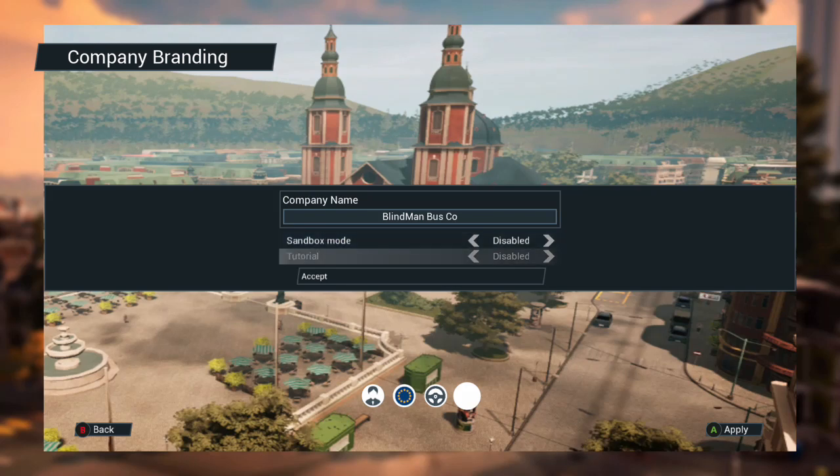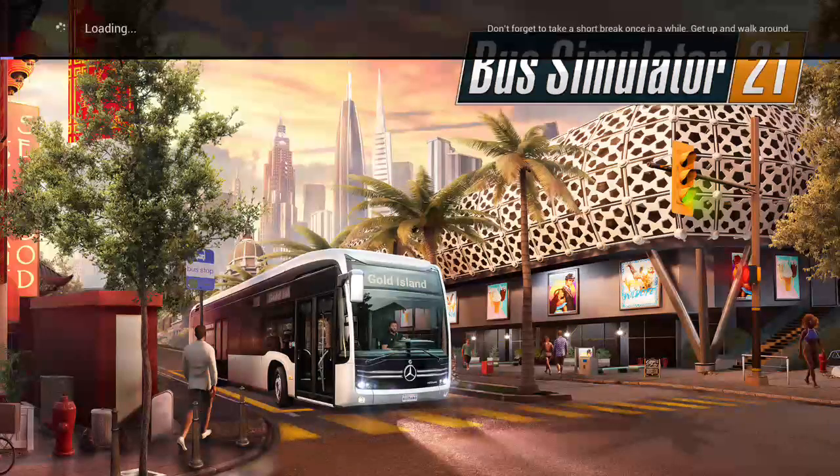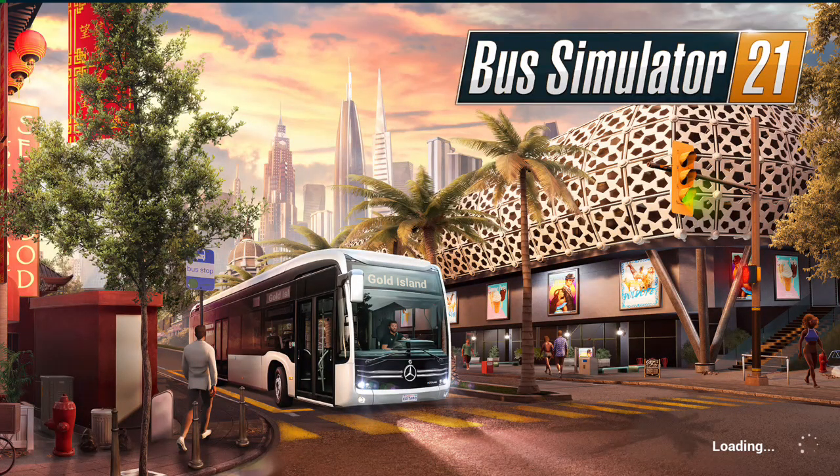I've got Samus mode disabled, tutorial disabled, and it's set. We'll accept that and wait for it to load in. Bus Sim 21 dropped September 7th, about ten days ago now, and I've pretty much played it ever since.